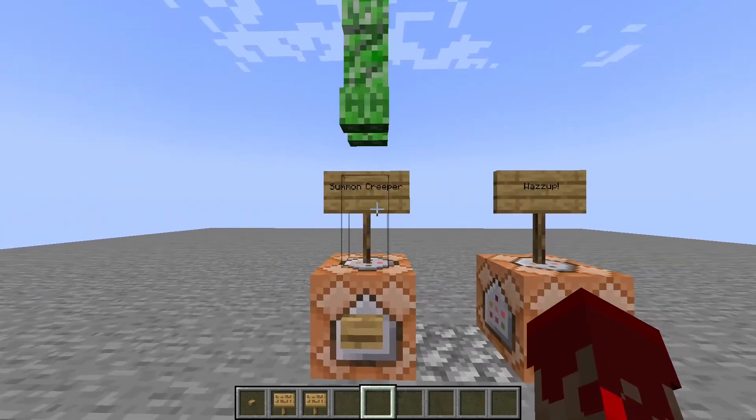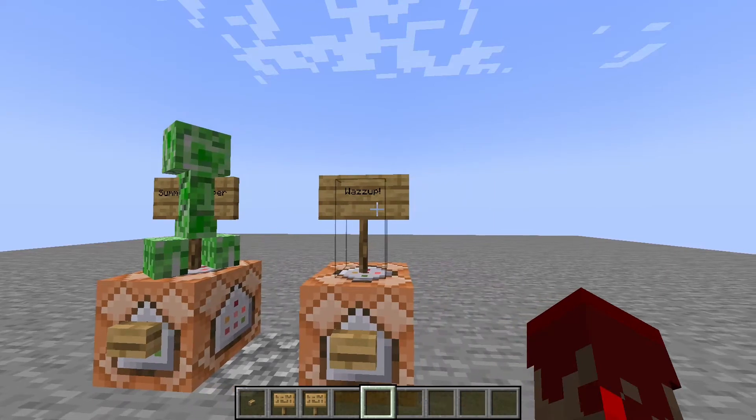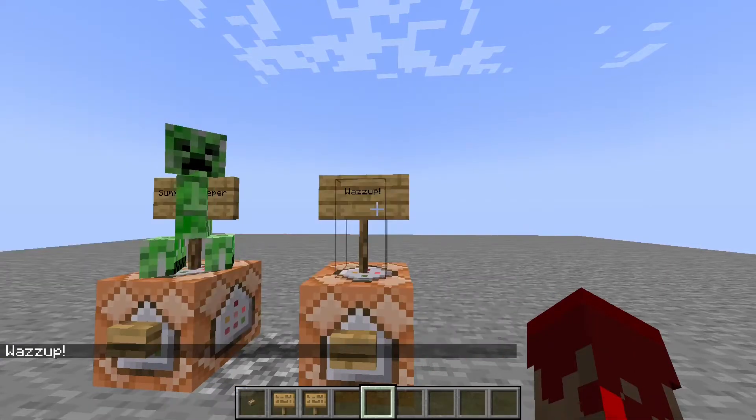As you can see, when I right-click it, it summons a creeper, which is pretty cool. This is super helpful. With the 'was up' sign, it says 'was up' in chat. Pretty simple overall.